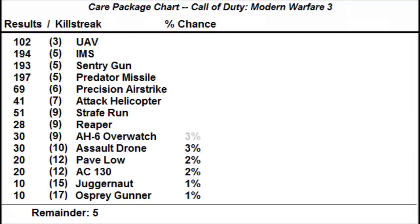AH-6 Overwatch — I got a solid 30 of them, making it 3% on the drop chart. Reaper — I got 28 of them, so I'm going to round it up to 30 by adding 2 of the remainders, making Reapers 3% just like the Overwatch. Strafe Runs were 51, which is probably 5% on the chart if I round it down.